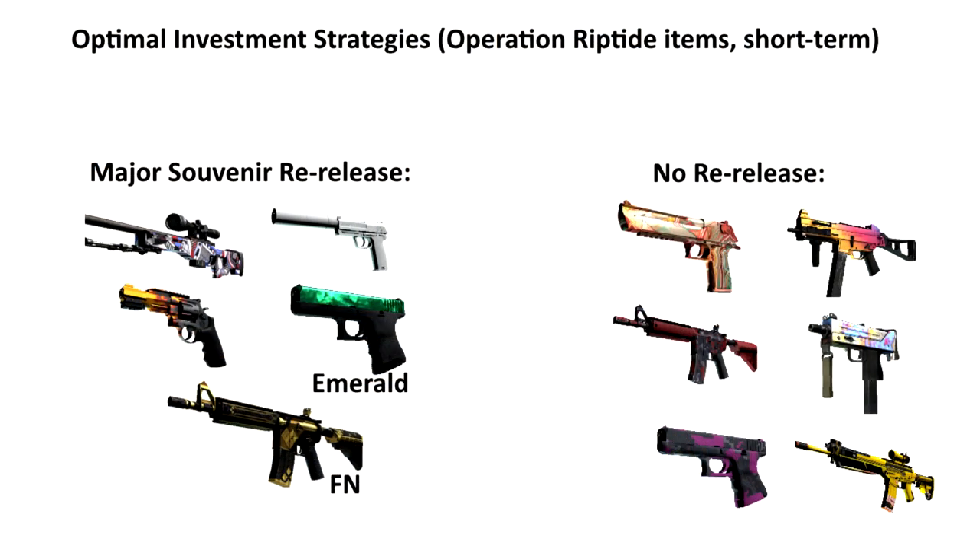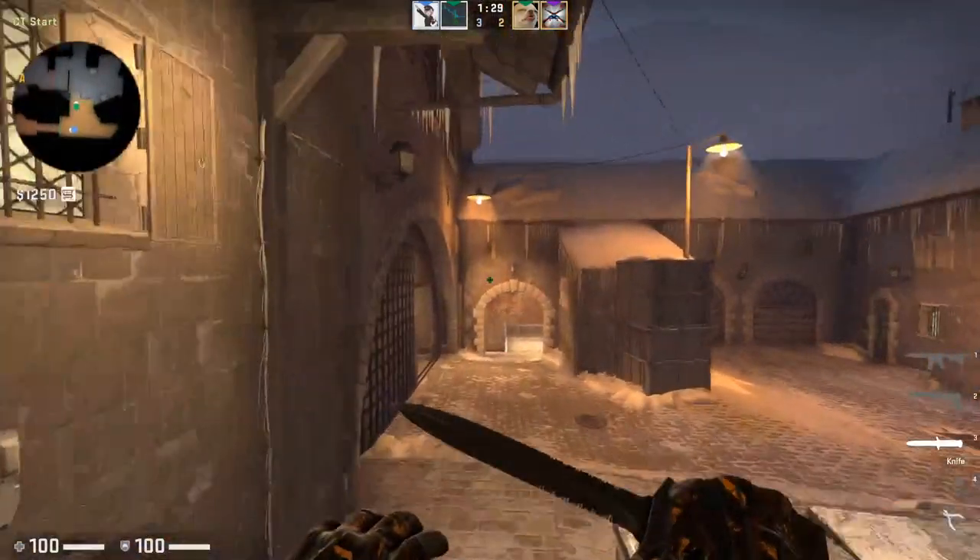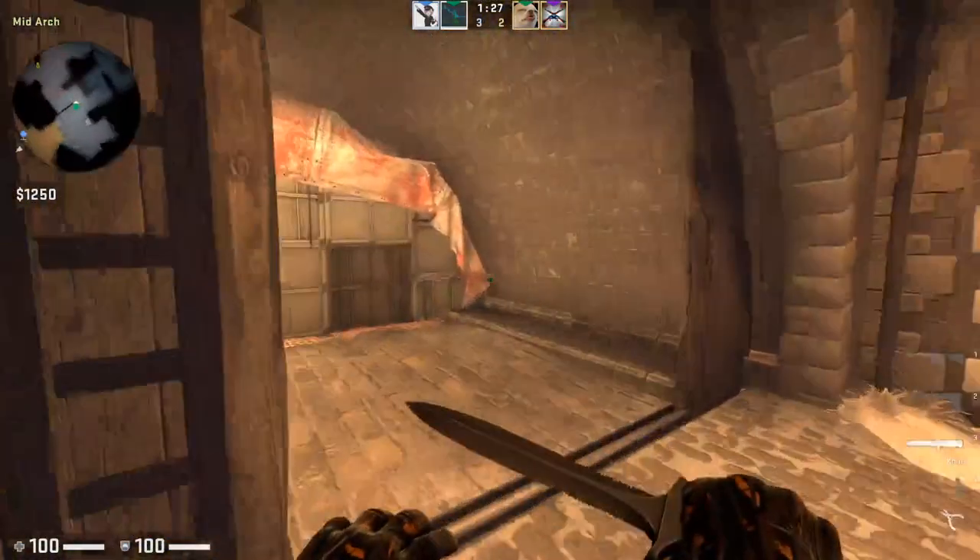Here are different optimal investment strategies depending on which side you stand on. Looking at Riptide items for the next five months, Path 1 is if there is a major souvenir re-release. If there will be souvenir versions of these skins flooding the market at cheaper prices, I would go with the train collection — not just the coverts, but any tier of skin from the train collection. For example, the OP Pop-Op is a really good option, and the R8 Blaze could be solid. Since train is not in the active duty map pool, there's no risk of souvenir versions of the new train collection during the major.